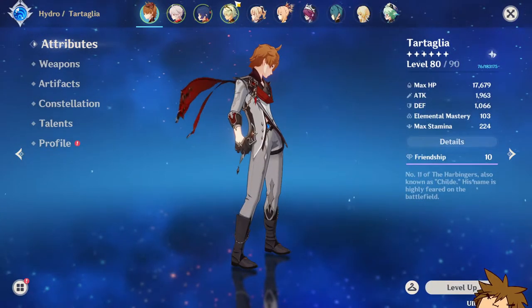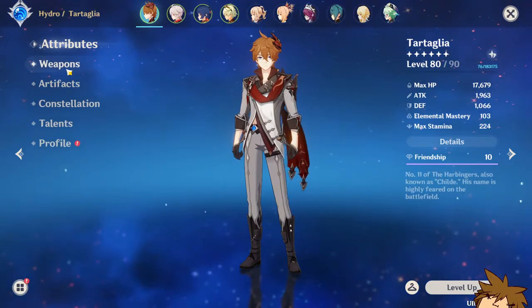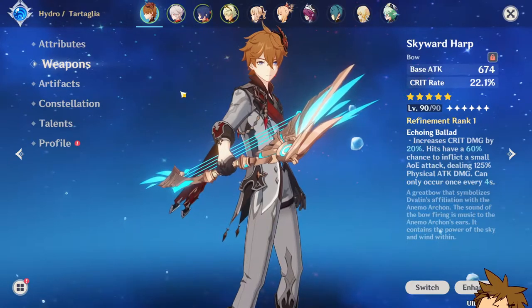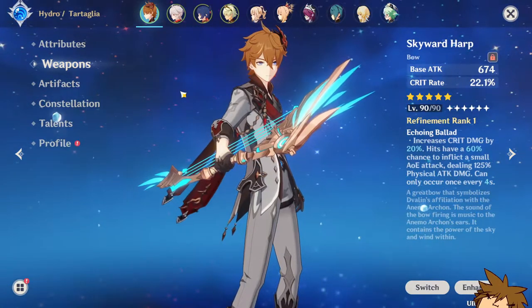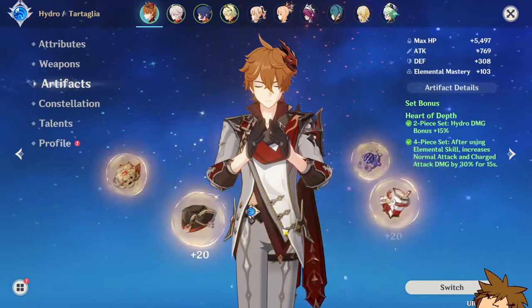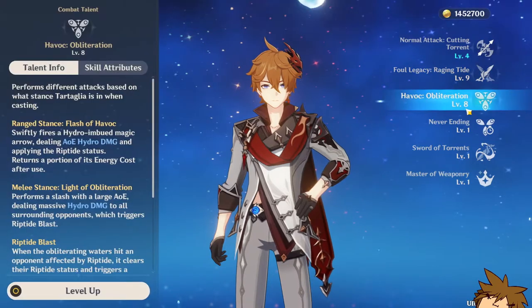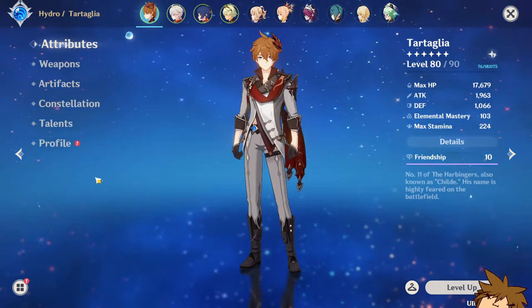Here is my Tartaglia — he's pretty much my main on this account. He's an awesome character and he's currently running the Skyward Harp. Obviously I could go for the Polar Star, but I'm content with the Skyward Harp. His artifacts are pretty nice; he's running the Heart of Depth set, and I have Constellation 1 on him with talents at 3, 9, and 8.